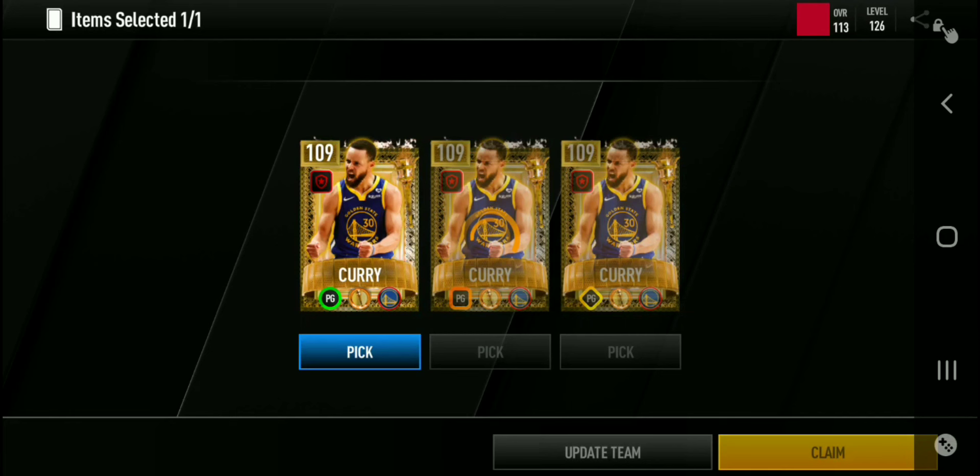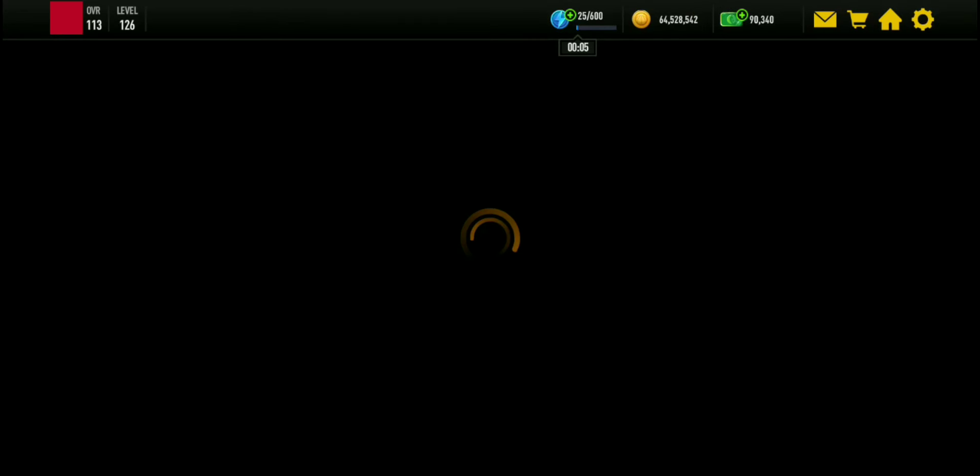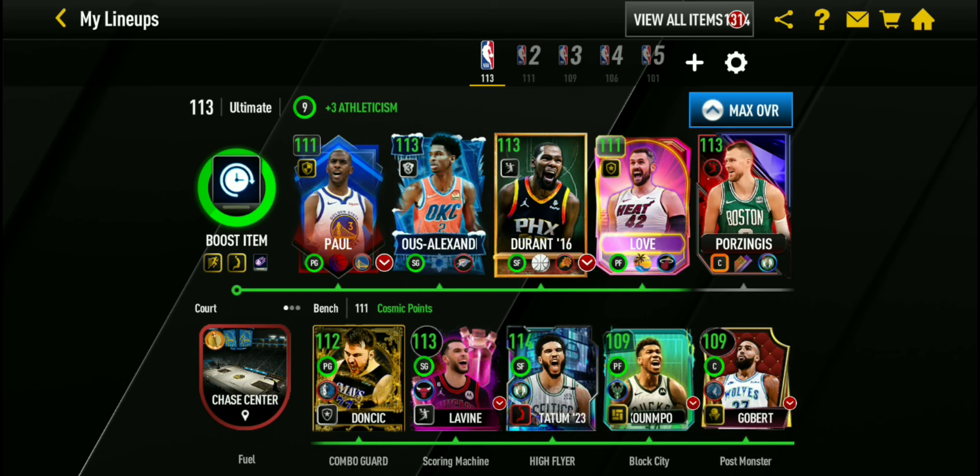It can replace my Luka Doncic, who has the silver version of the boost and a lower overall. This Curry has an elite combo guard boost, and that elite boost is really good. So we will put Curry up in this lineup slot right here.